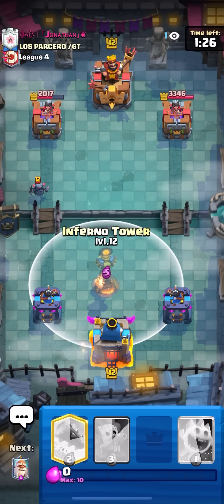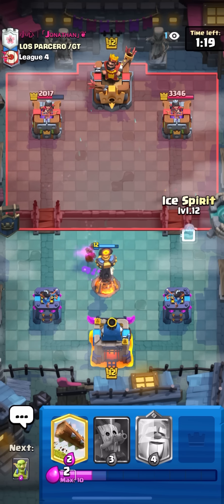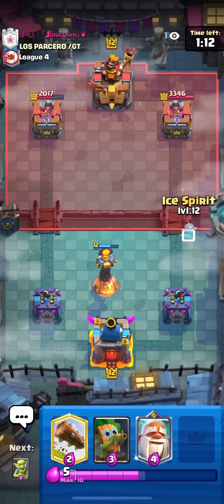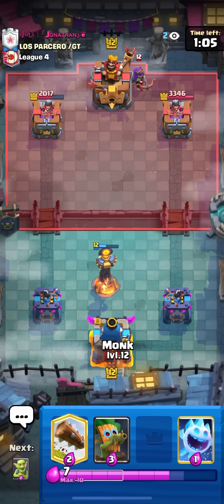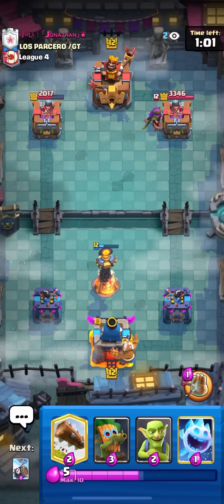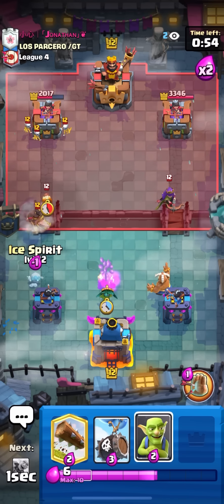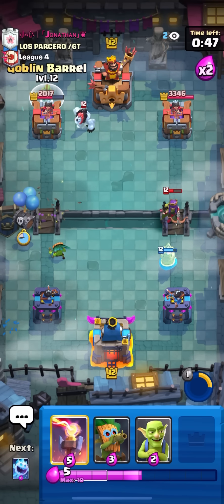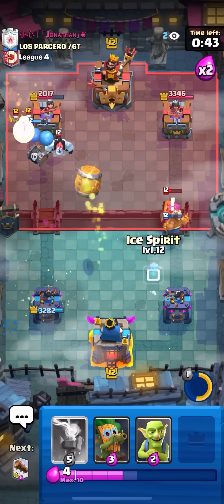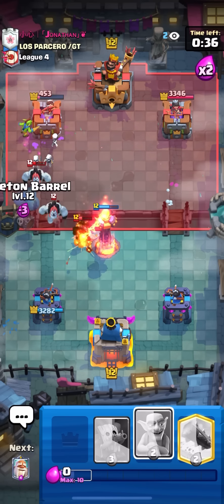Just defending the mini pekka with the inferno tower. If he tries a hog opposite lane, I'll use ice spirit to push it to the inferno tower. If you have an inferno tower opposite lane and they go hog on the other side, you can put a card right when the hog lands and it will push it straight to the inferno tower instead of going to the tower. That's a good tip. Going monk into the archer queen — should cancel it out. Getting dark goblin ready — he's definitely going to hog. Dark goblin, ice spirit, and log will full counter the hog. Then skeleton barrel and goblin barrel — he'll have to waste fire spirit. Skeleton barrel on tower and then inferno tower to clean up.